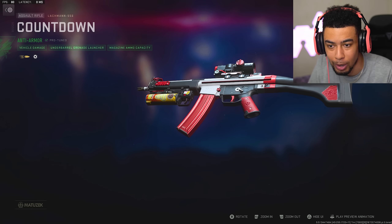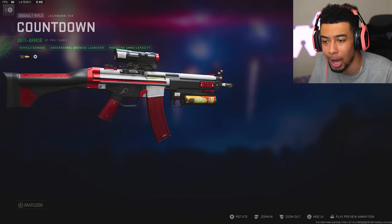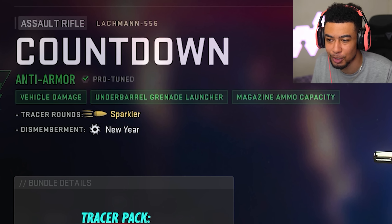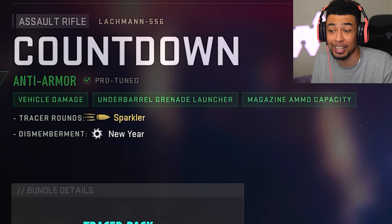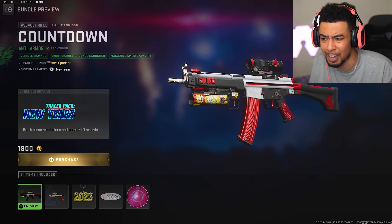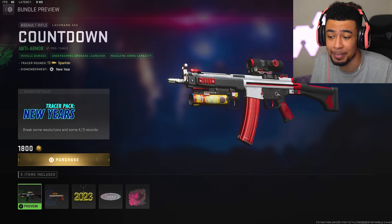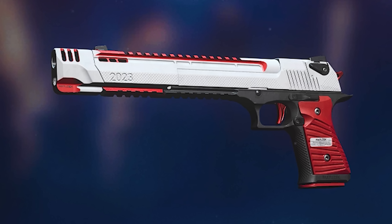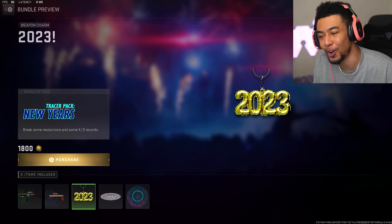We've got a Lachmann 556 right here which looks pretty cool, but what I'm excited about is the tracer rounds. It says it's got sparkler tracer rounds which could be sick — hopefully it looks like fireworks when I'm shooting. It's also got a New Year's dismemberment effect, not too sure what that means but I guess we'll see.